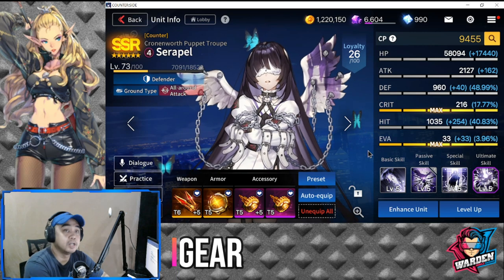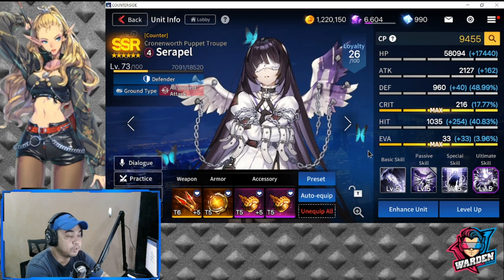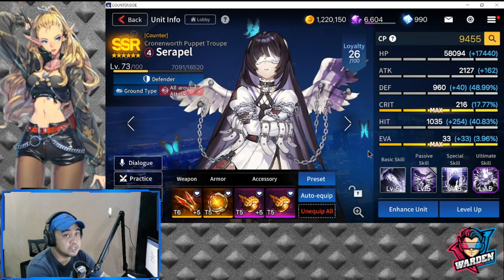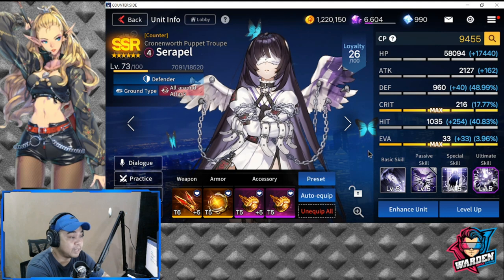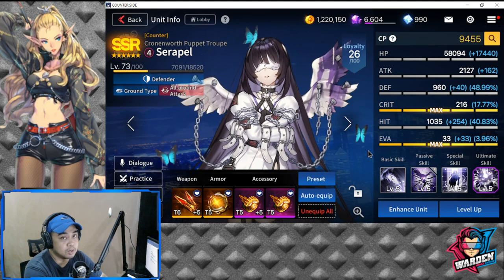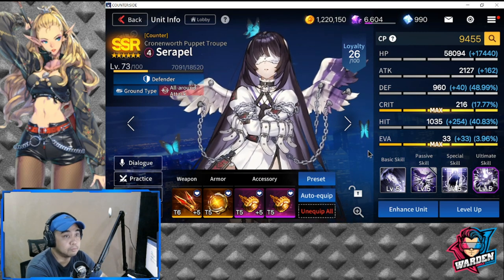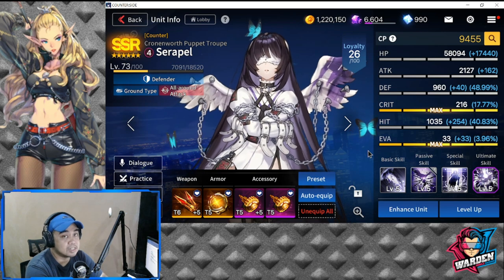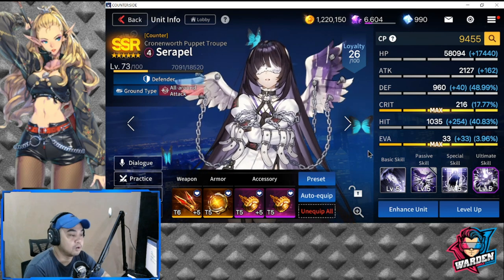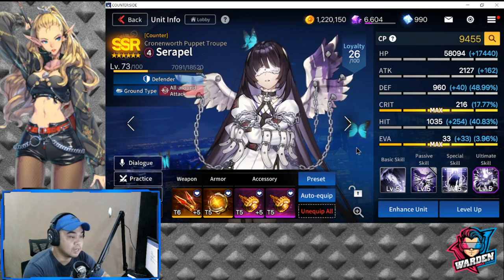For my gear on Serapel, I chose to gear her with all HP. The first option is HP, which I highly recommend. The second option would be a split — attack speed to trigger more of her passive skill, or cooldown reduction for her two skills. But I recommend HP for improved survivability and health recovery.